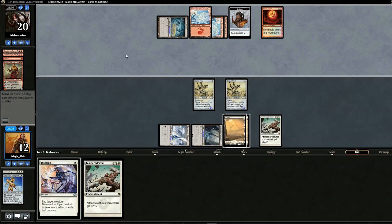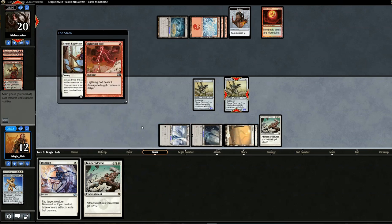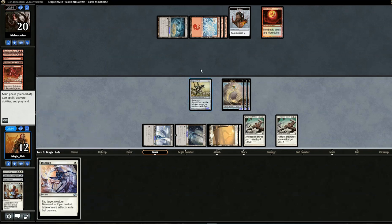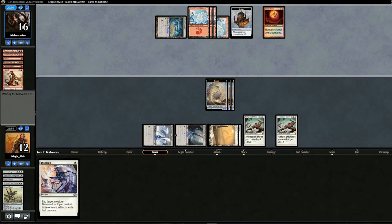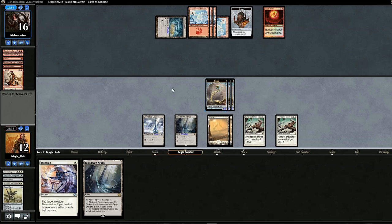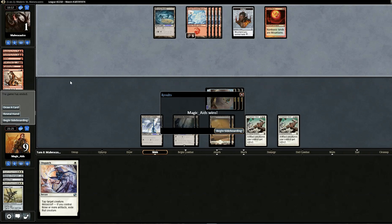We drop two Signal Pests and pass. Koth reaches its ultimate — I think that's it for us. But wait — we might have a shot. Drop SRAM's Expertise, opponent bolts one token, then drop another Tempered Steel. That makes it hard for him to finish us off — he can only deal four damage per turn to creatures or player. Opponent kills the champion, but we have 15 damage coming at him next turn. Swing in for 15 — opponent at one. Opponent pings us twice and concedes. We actually survived Koth's ultimate — even with Blood Moon and two board wipes, that was pretty tough.